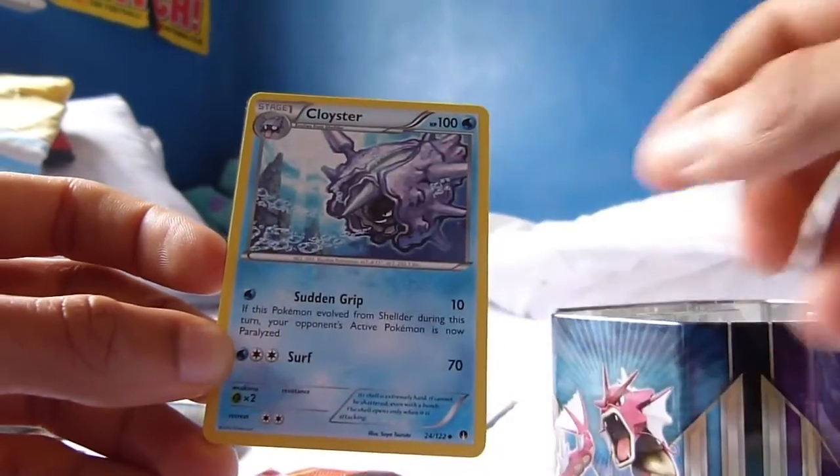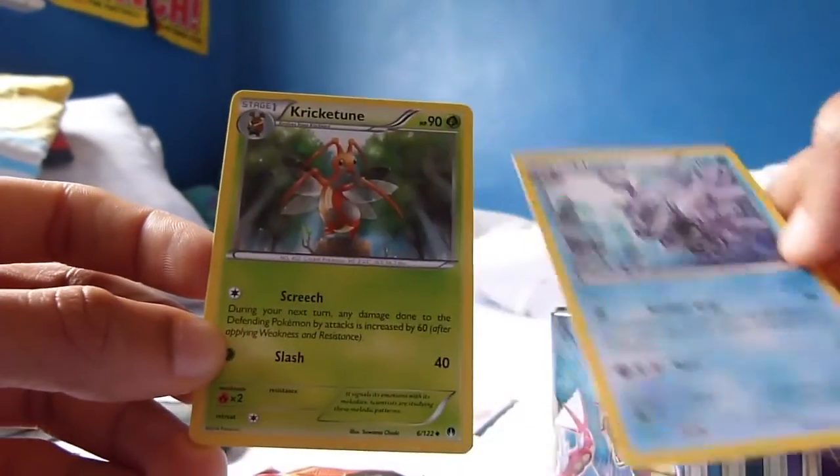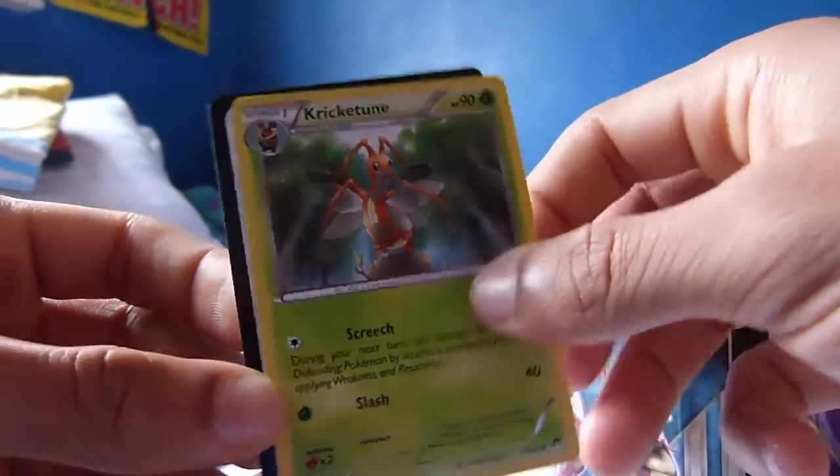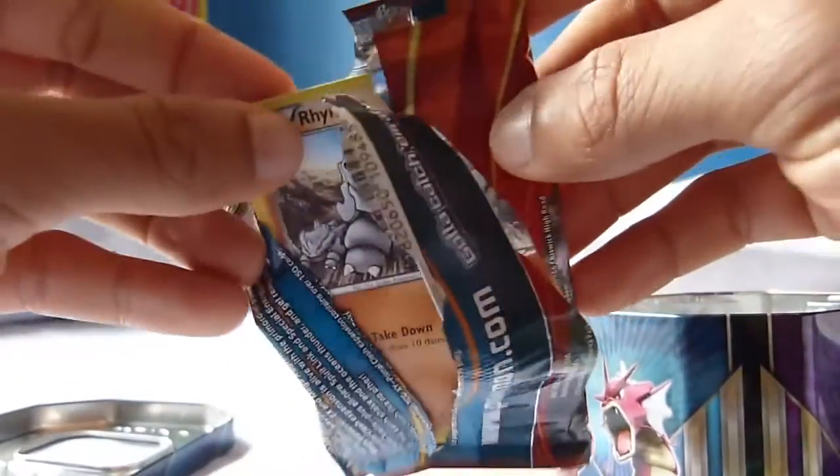We have a Swanna here — the evolved form of the Ducklett — we have a Cloyster, some Gen 1 beauty, and we also have a Kricketune. Some pretty cool stuff. Wow, that was a beautiful unboxing — I'm not even bothered what we get in the rest of this unboxing because I'm satisfied already after the first two packs. We've got our Red Gyarados as well as the promo card, so this has been pretty damn successful.